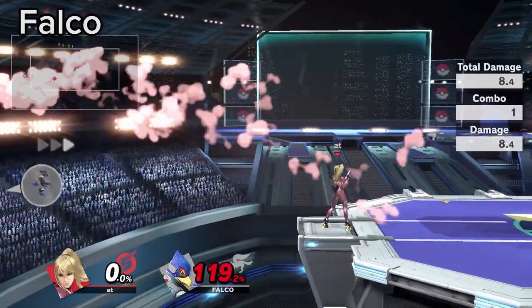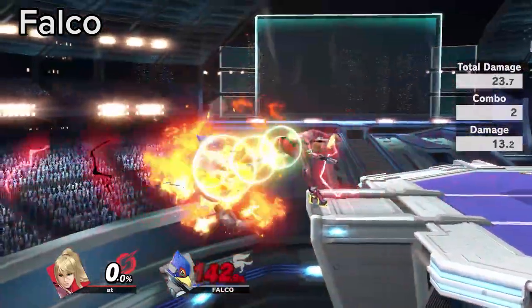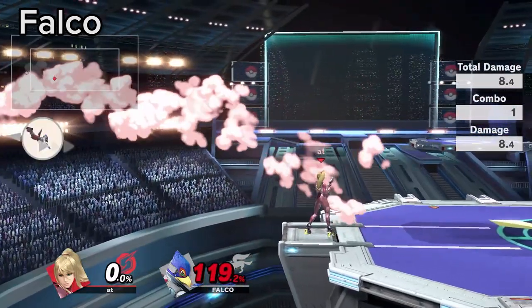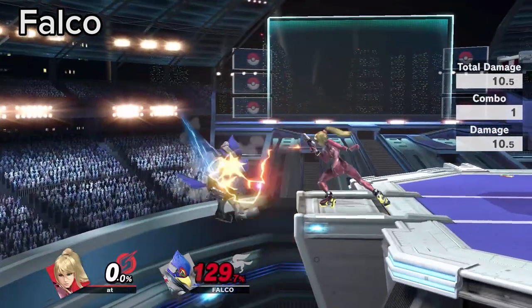If you position like you were going to down smash the ledge, Falco players like to do a high side B. You can intercept with an upward angle F-tilt and turn it into a down smash punish on the up B or side B after that.